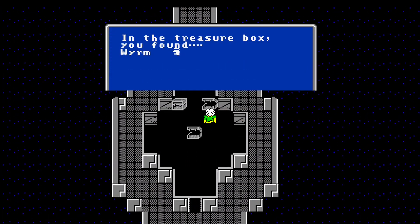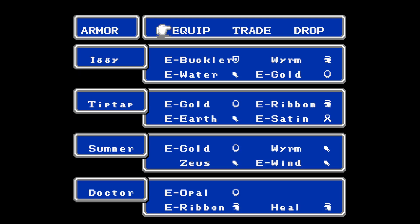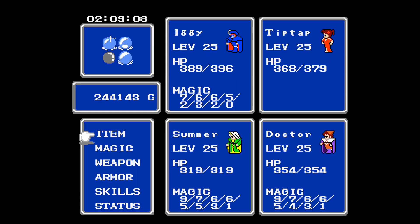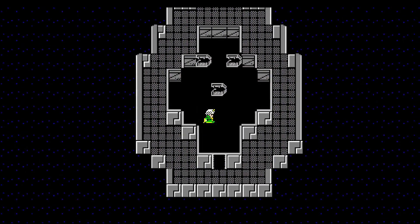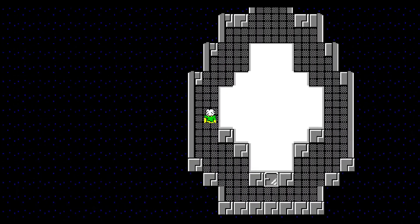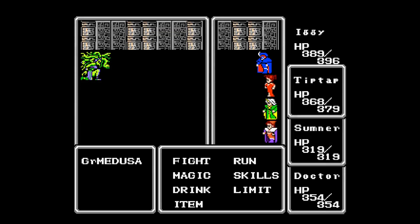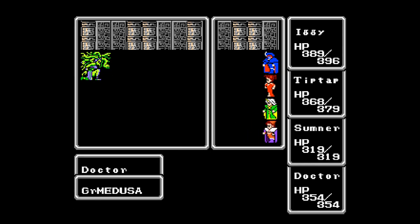Banesword. Wormhelm. Wormgloves — nope, nope, nope. It does use Bane, which if I remember correctly could be used to kill Tiamat in the original. But that was later patched out for the Pixel Remaster — so is it still in this? That's a good question. It had a low success rate. Killed Garamadusa.